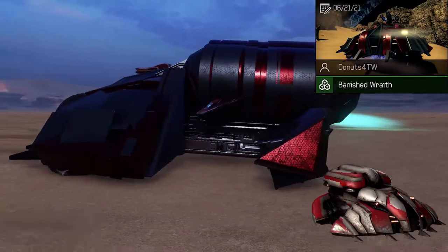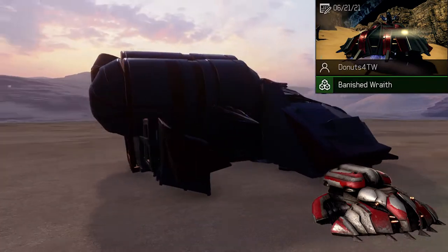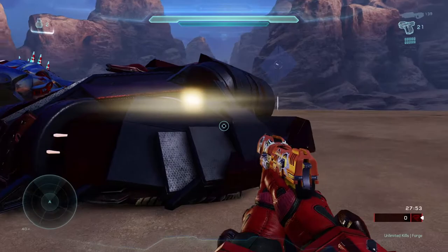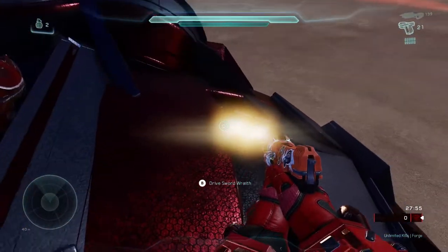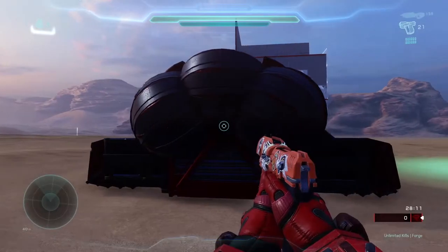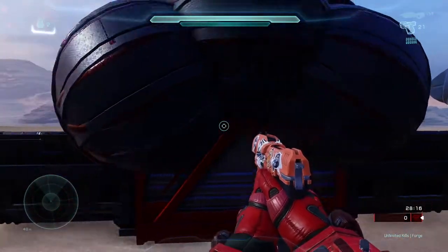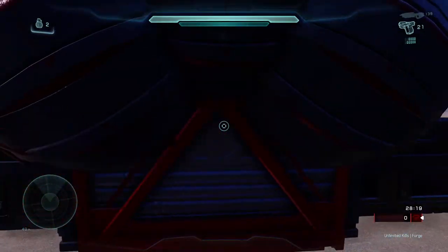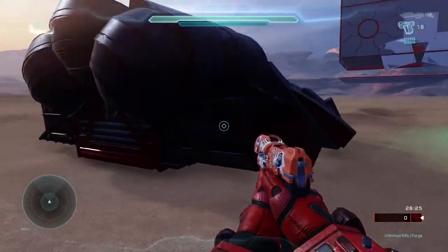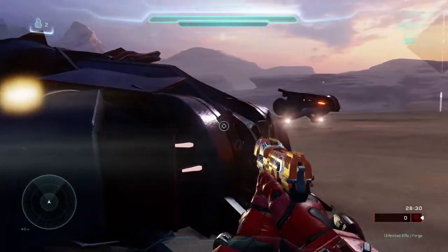Now let's take a look at the Banished Wraith. As you can see we even got spikes in front, which is really cool — it probably makes it easier to splatter people. We've got the Banished red and steel color, and we got orange or yellow lights. The back does look a little funny because it's just like three round balls, but overall it's pretty cool and does look a lot like the one in Halo Wars 2.